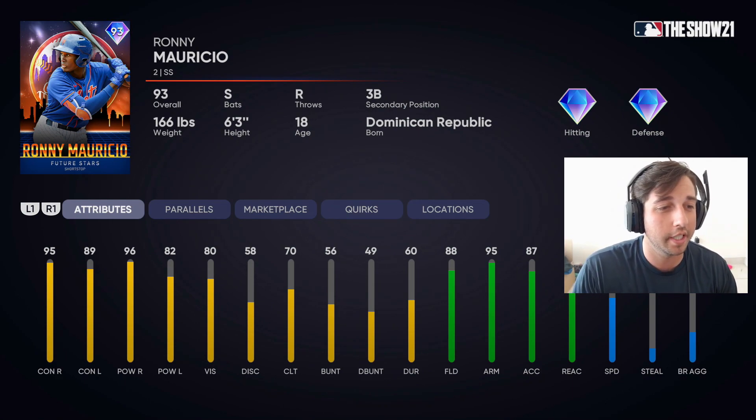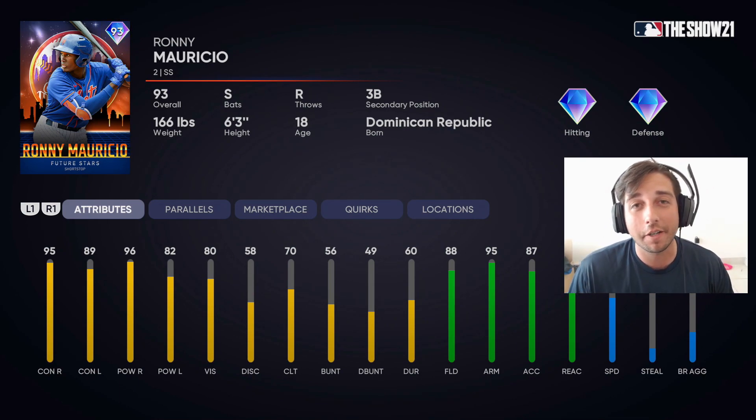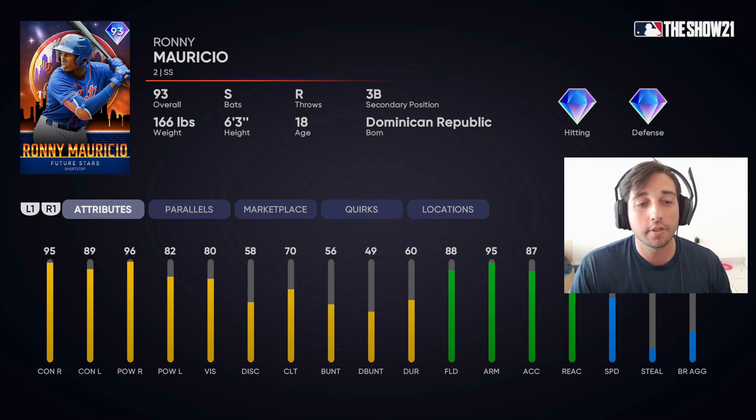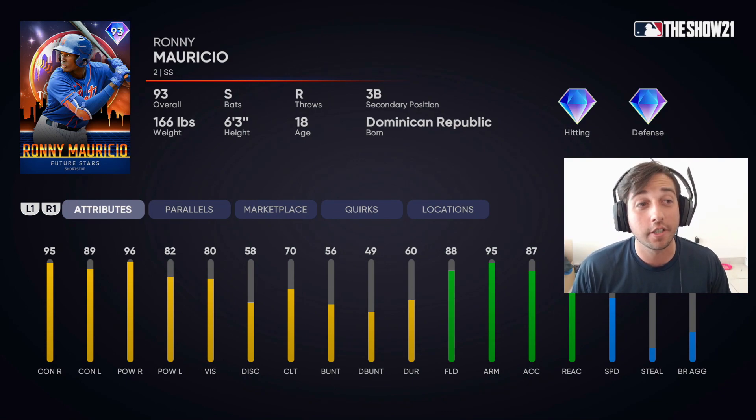He's got 95 contact versus right, 89 versus left — very balanced. 96 power versus right and 82 versus left, so really good power versus righties and still above that 80 power threshold against lefties. Vision is at 80, 88 fielding — high gold defense — 95 arm strength and 94 reaction, just an absolute cannon with great reaction at short.